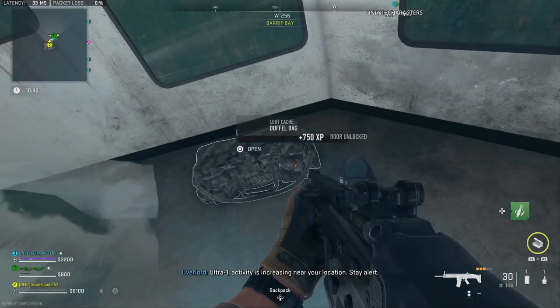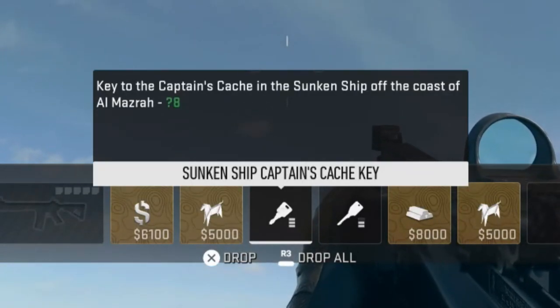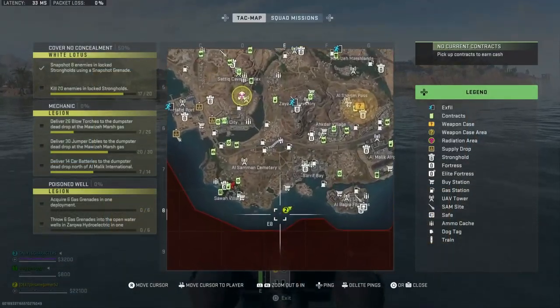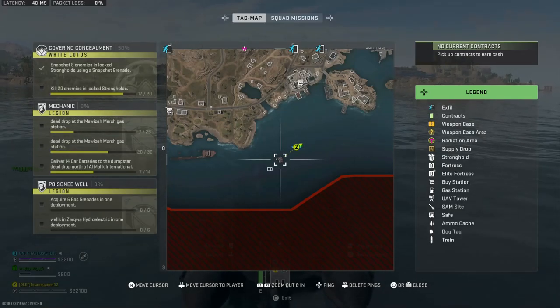The next locked key location is the Sunken Ship Captain's Cache. The description says it's a key to the Captain's Cache in the sunken ship off the coast of Almazra. There are a couple destroyed ships in the ocean. You need to go to the small sunken ship in E8.